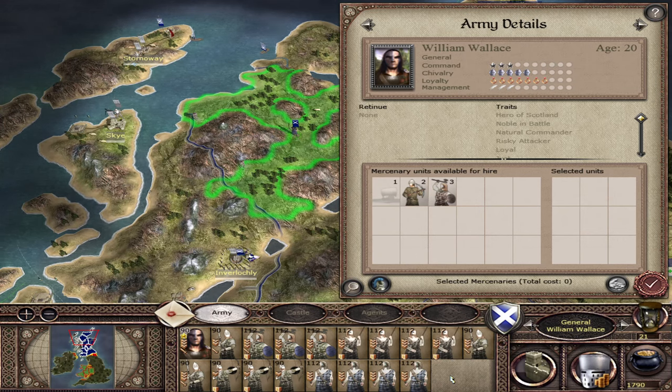Just as a note on the second trigger - the England attacks Scotland trigger - the key point is that England takes a settlement on turn 16 or later. They can lay siege on whatever turn they want, even turn 11. But they have to take a settlement on turn 16 or later for William Wallace to spawn on the next turn. If England take a settlement before turn 16, that won't cause William Wallace to spawn unless they capture another settlement on turn 16 or later.